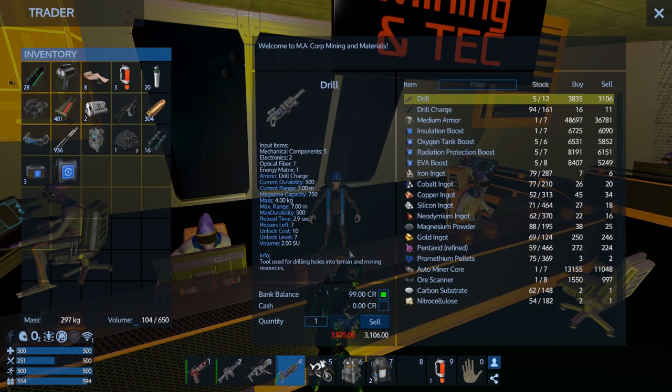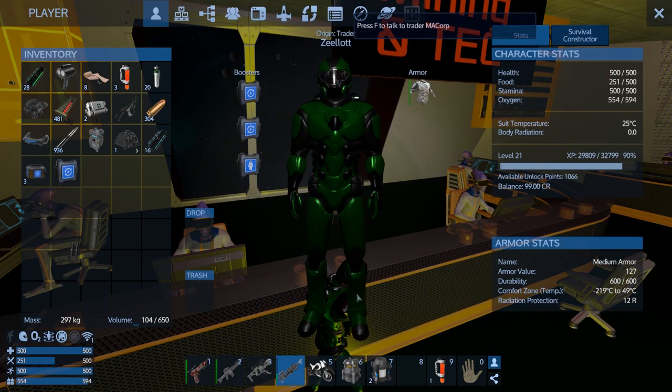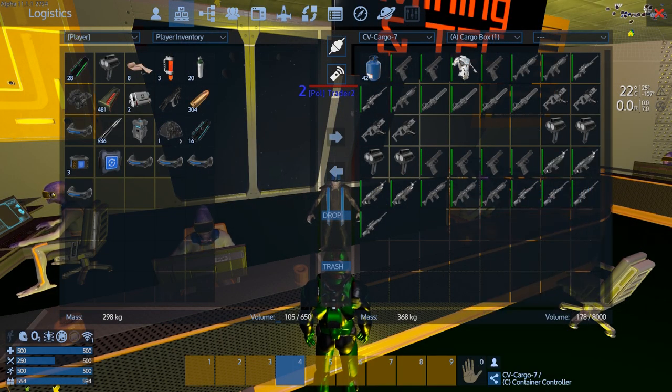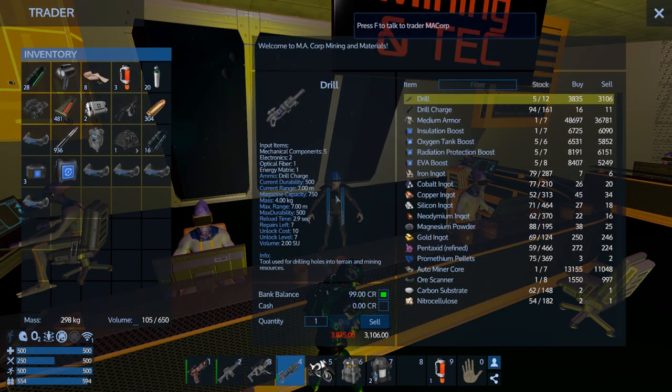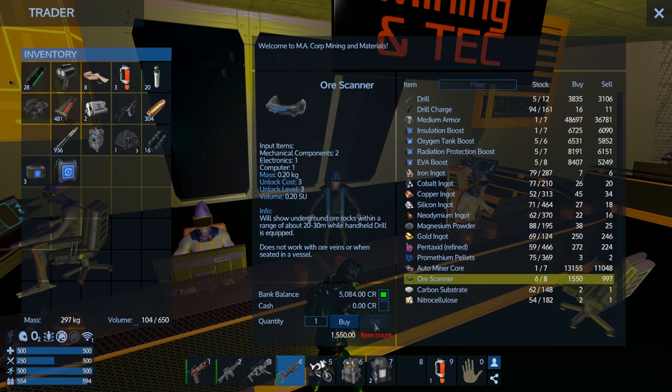We can get rid of our ore scanners that we made, so let's grab those. That looks like it. Okay, let's sell those. We got some money now, at least.